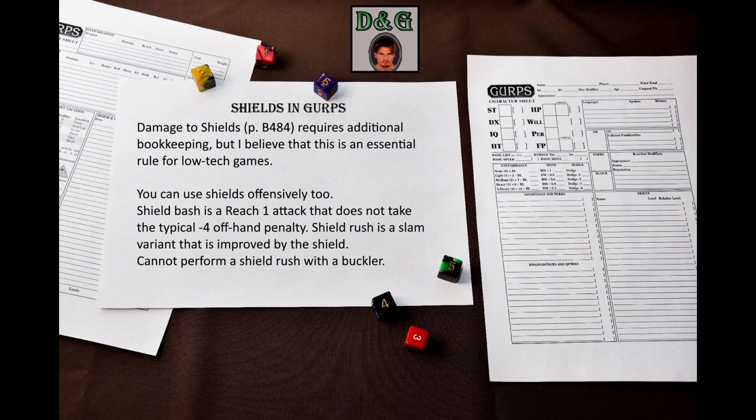You can also use your shield to improve your slam. This attack is called Shield Rush and uses your shield skill to hit. Work it out as a normal slam, but add the shield's defense bonus to damage, and the shield takes damage – not you. You can still fall down though. One thing about Shield Rush that is not written in the Shield Rush section for some reason is that it cannot be used with bucklers.